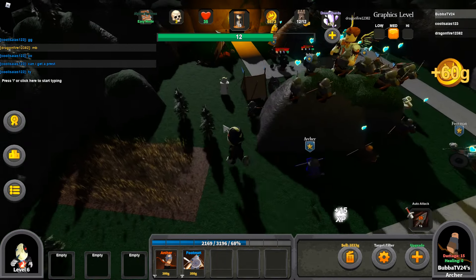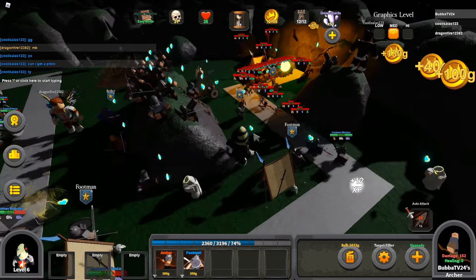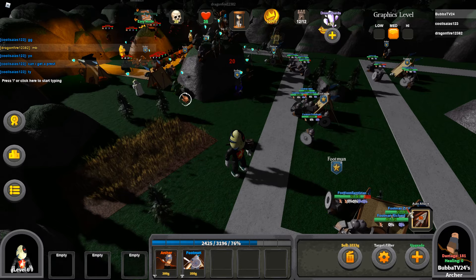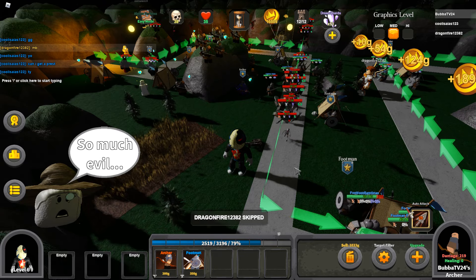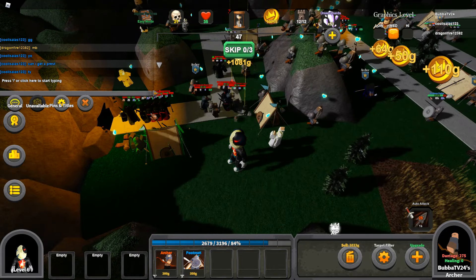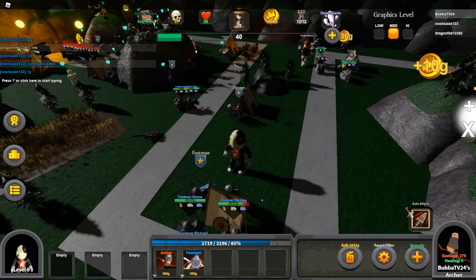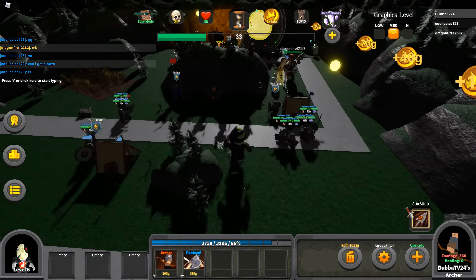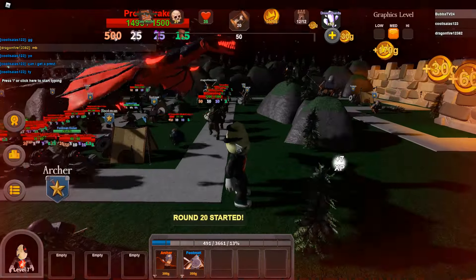Looks like we can put two more units down, so we're up to twelve now from ten — pretty good. They've got a big army coming — stand firm, I think we can do this. Looking at the number of enemies on screen, this is gonna be a very hard wave. If I could put more stuff down I'd fill this area, but it looks like we'll have issues in the later rounds because the defense is very front-heavy. Here we go — here is the Proto Drake, the final boss.